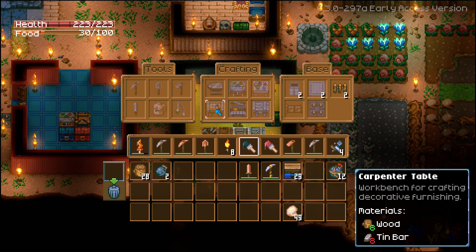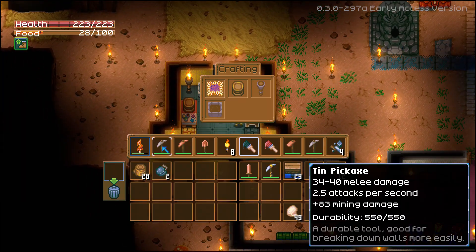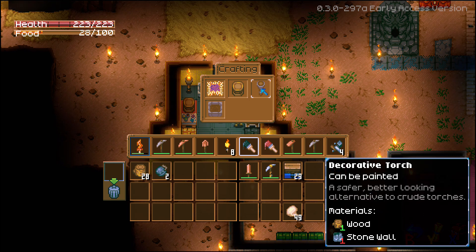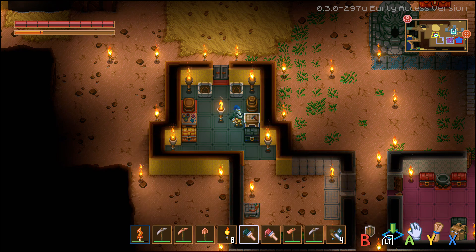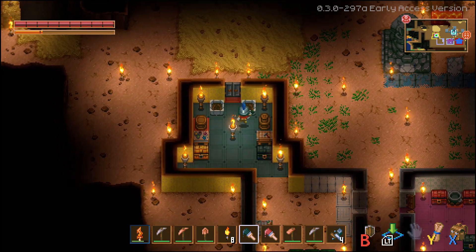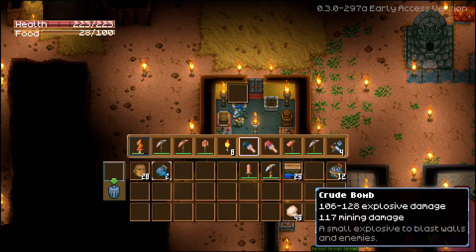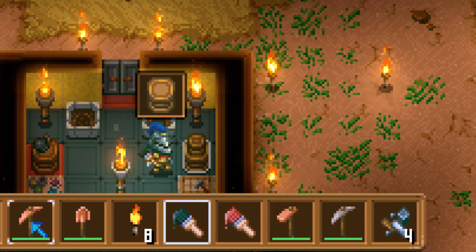Next up is the carpenter's table — again more customization. With some wood and eight tin, you can craft benches and pedestals where you can put items on display, decorative torches, rugs, and decorative pots. It looks like you can grow plants in the decorative pots too. To use the pedestals you simply press the button on them and you can put anything in — it rests on top, even another pedestal.